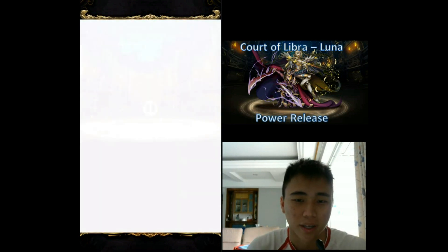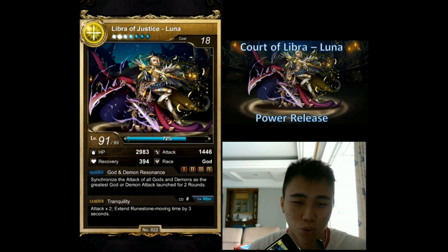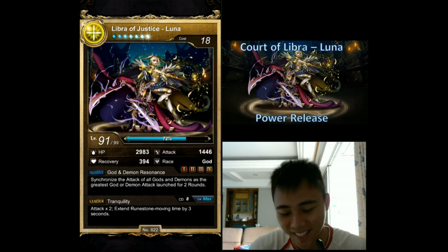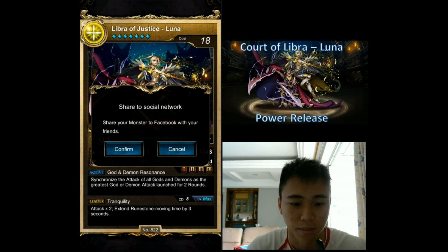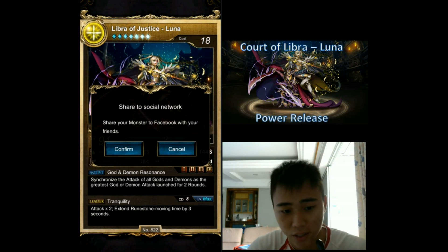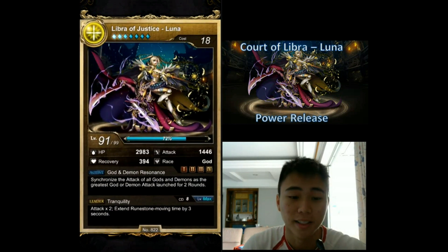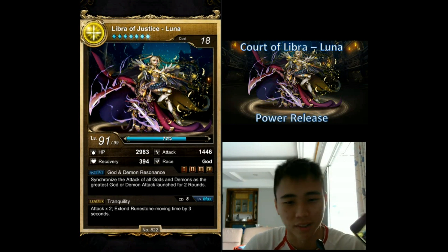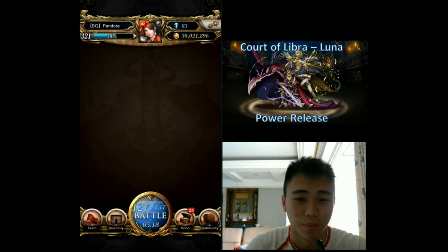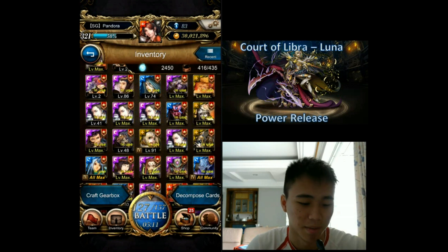I've seen the power release artwork and I'm very confused — why do they put two Zodiacs in one artwork? Why can't they just put Luna alone? Why is Gemini in there? Pretty much when you power release Luna it's only a leader skill change and a bit of a stat boost, that's all. But nonetheless I think it's a very good power release. I love the artwork of Luna, I just don't know why Gemini is there — I do not ship these two characters together. Anyway, this will be it — Court of Libra power release. Hope you guys enjoy this little power release video and I'll see you guys in my next video. Bye bye.